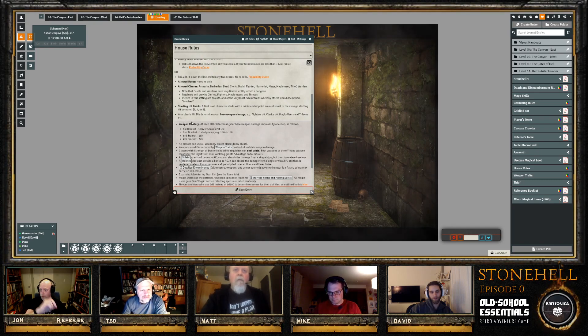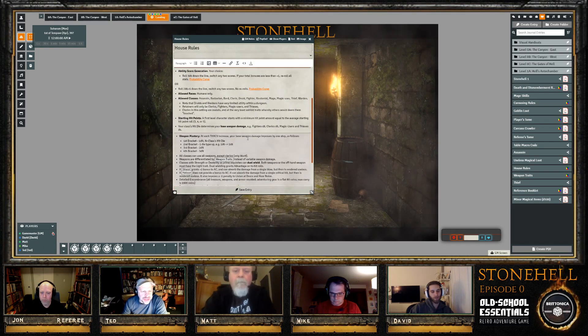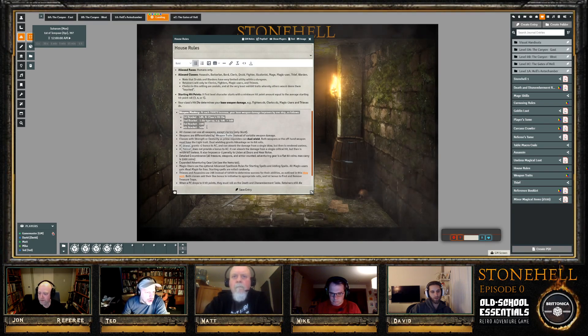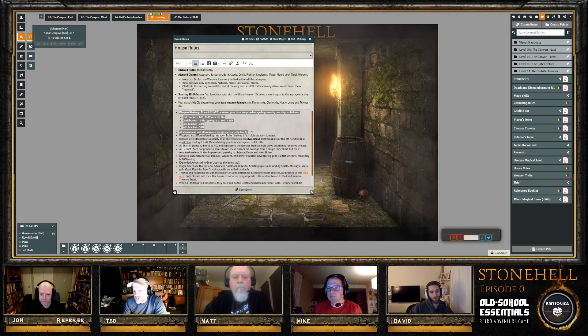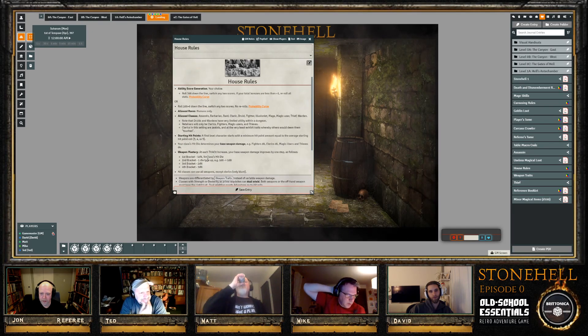In Foundry, weapon items show '1dN' — players must change N to their class's hit die number. A Mage's hit die is d6, so they deal d6 damage with any weapon. A Warden's damage is tied to whatever their hit die says. It's not cleric-equivalent; it's simply whatever the class hit die specifies.